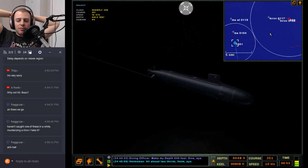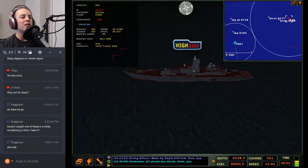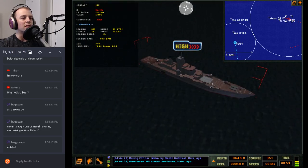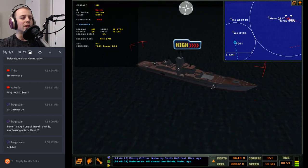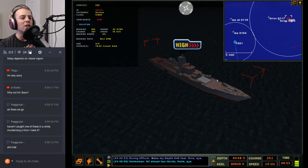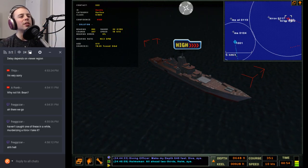A Kirov carries a bunch of supersonic cruise missiles — older supersonic cruise missiles. It's one of those things that's so big and valuable you almost wouldn't want to risk it, for fear of it being sunk and the damage to morale that would take place.